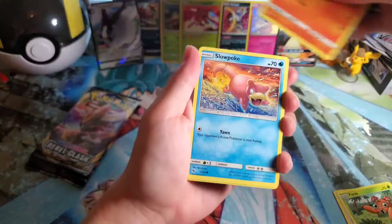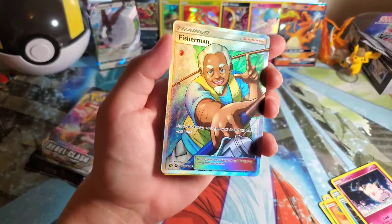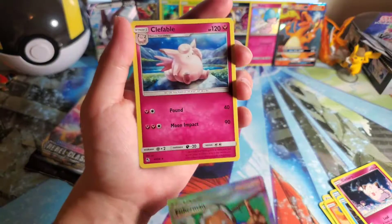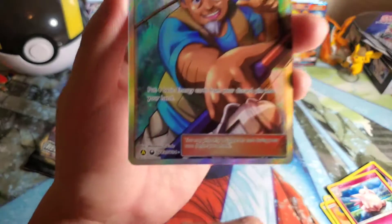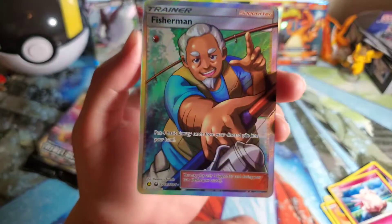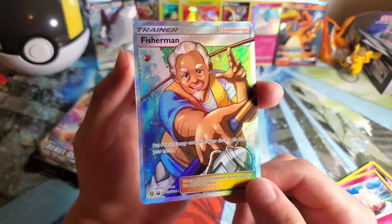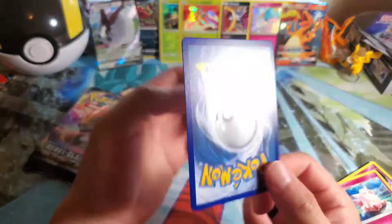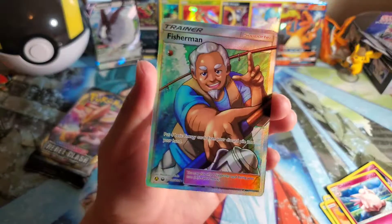Charmander — we got Charmander! Fisherman full art! I will take it. There's another card in the back — it's a Clefable. But we did get the Fisherman full art. It's a shiny version — I'm confused how the trainer full art is a shiny version, but it is a full art trainer. The Fisherman!